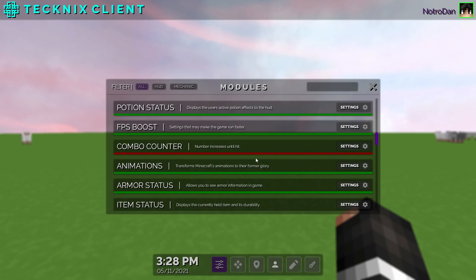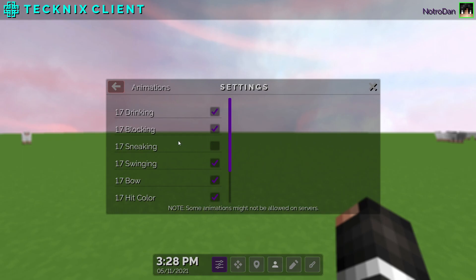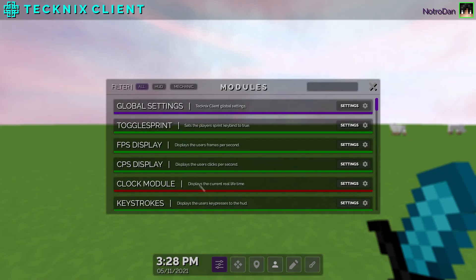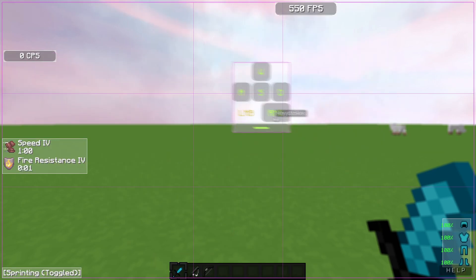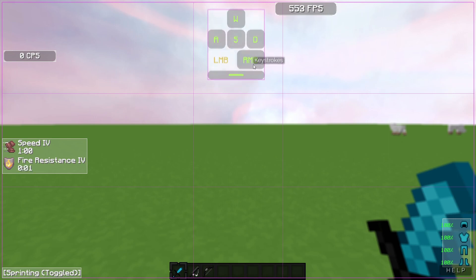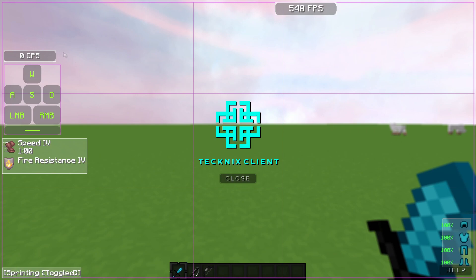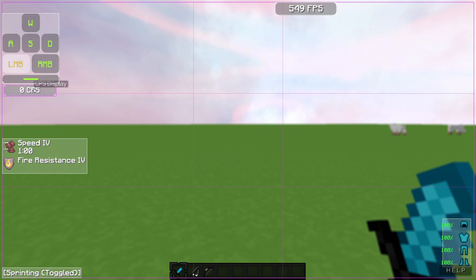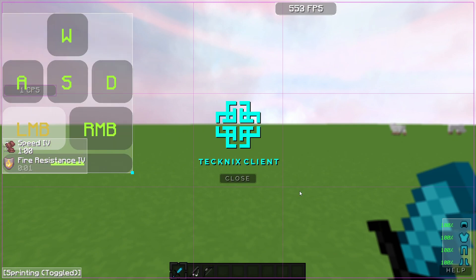They've got 1.7 animations so you can enable those. To move mods around on your screen, go to the position menu and drag them anywhere — there's snapping and grid lines so you can line them up nicely. I'll put my CPS here, and you can change the scale of mods by grabbing the bottom right corner and dragging to make them bigger or smaller.